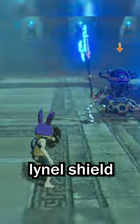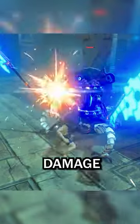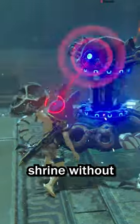The trick is the Savage Lionel Shield. While any other shield will only protect from damage, this shield actually causes damage when you parry at the enemy. It does almost nothing, but after a while, you can actually beat a Test of Strength Shrine without any weapons.